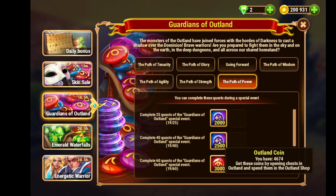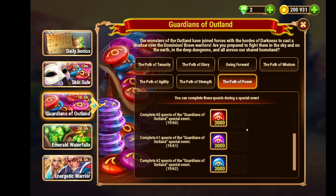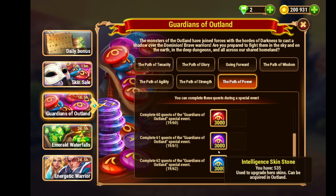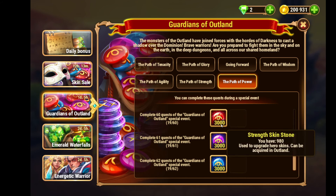Completing all 62 quests earns you outland coins: 1,000 plus 500 plus 1,000, scaling all the way up to 2,500 outland coins. Once you finish all 62 quests, you can get 3,000 skin stone chests containing intelligence, strength, and agility skin stones — 3,000 count each. That's great if you need to level up your skins or buy any new ones.